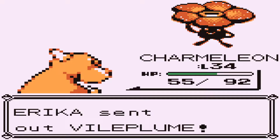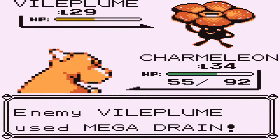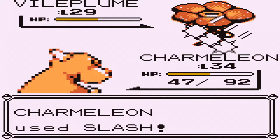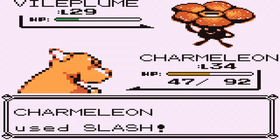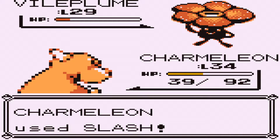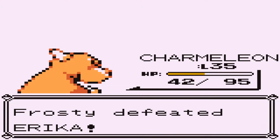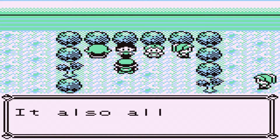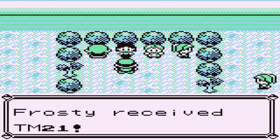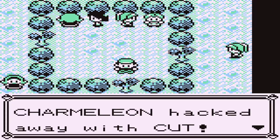Last but not least we've got Vileplume: Petal Dance, Poison Powder, Sleep Powder, and Mega Drain. The big move here is Mega Drain — I think it's 40 power; Giga Drain I believe is 60. It absorbs health off of you, but because we are fire type it doesn't really do that much — maybe four damage max and only regains about one or two health. The Victreebel is probably the bigger problem because it's the fastest, and if it lands Poison Powder and then Wrap you're taking a lot of continuous damage. Generally though, Erika could be considered one of the easier gym leaders. Aside from Victreebel, Tangela's no problem, Vileplume — maybe — but if you took Charmander first you'll crush this pretty much no matter what. I'd probably consider this the easiest gym of the game.